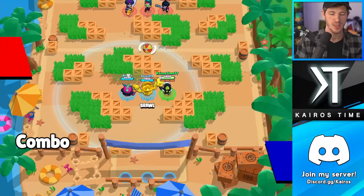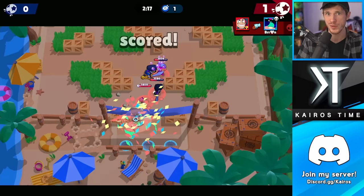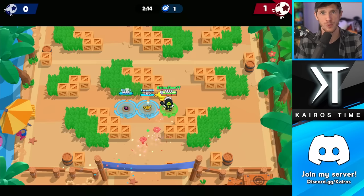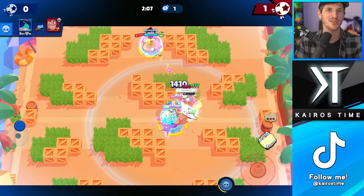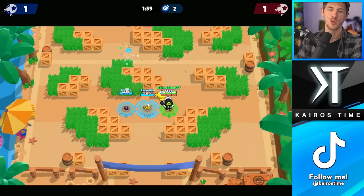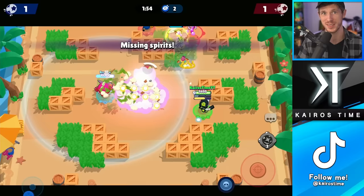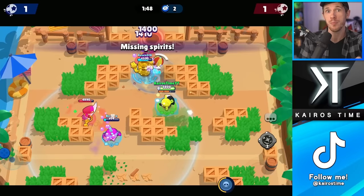Gus also pairs well with pretty much any assassin. His shield is amazing for allowing brawlers like Carl, Daryl, or Leon to dive in, deal a lot of damage, and get out quickly. He can throw his shield on them before they use their attack to get close to an enemy, making them much more likely to unload all their shots before getting taken out. The damage boost is also perfect for assassins since it only lasts a few seconds — that's usually more than enough time to kill an enemy. His second star power, Spirit Animal, boosts that damage by 25%.